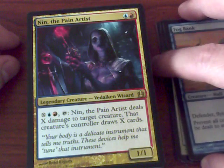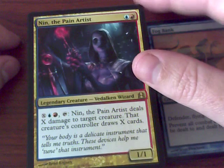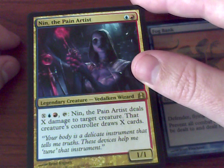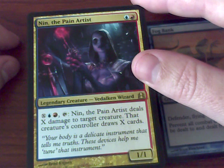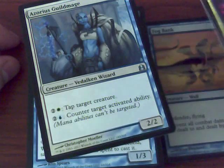This is a particular card I believe was only printed in four of the Commander decks. The Pain Artist deals X damage to a target creature, and that contributes to the controller drawing X cards. So you could deal it to your own creature to draw a card — pretty interesting.